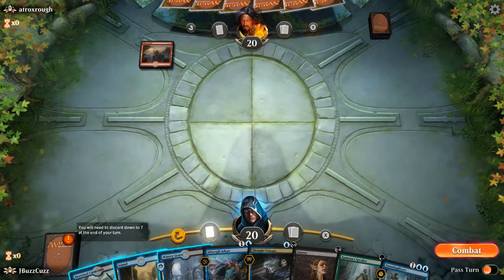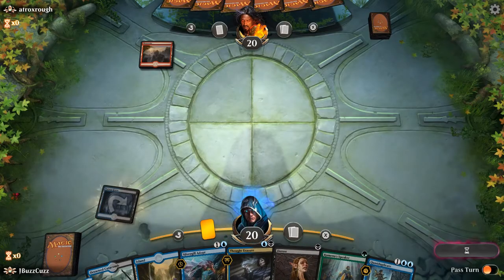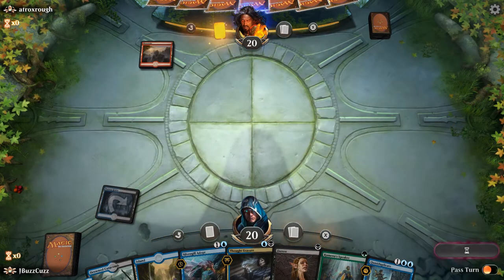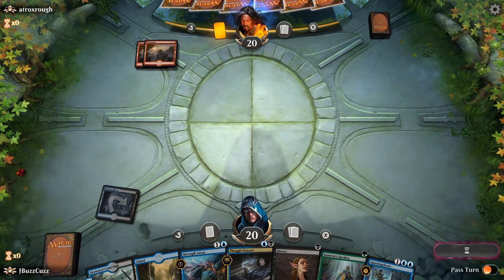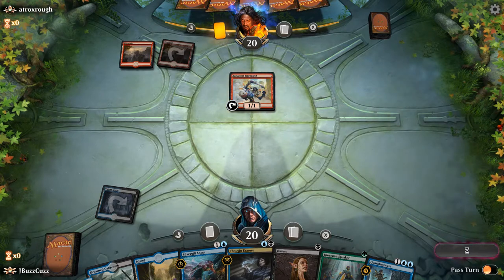Alright everybody, welcome to the video. We are playing some Sultai Fish in Guild of Ravnica Standard and our missing is a green mana here, and we'll be good to go. So it looks like double red for our opponent. There's a Fanatical Firebrand, which will ruin our day with a Silvergill Adept.